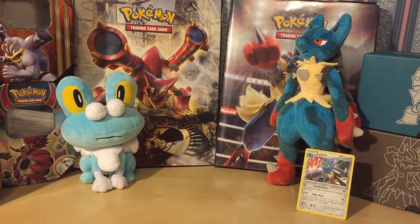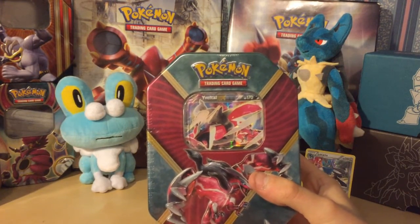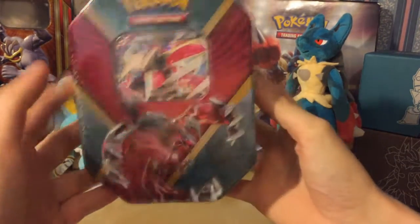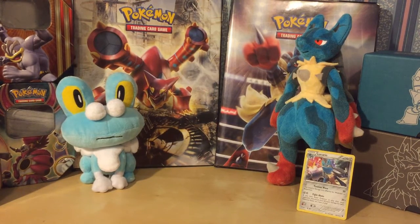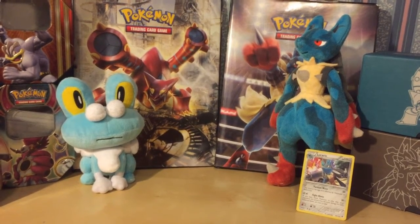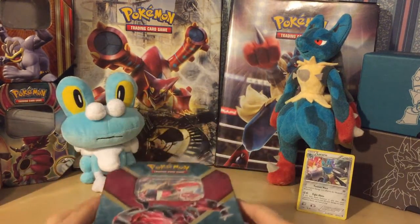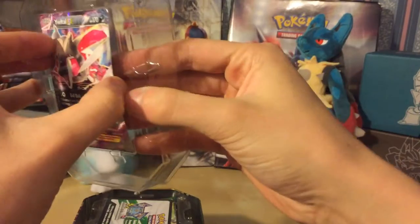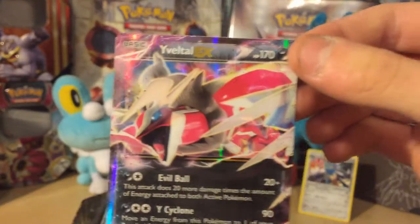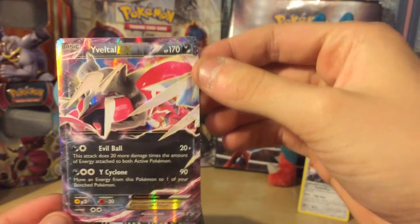As a contingency, in case we got nothing, I also purchased the Yveltal tin. I figured something might happen where we might not get anything, so I'm going to open this up. Pretty cool looking promo card as well — not as cool as the Xerneas, but I'm happy with that. There you are guys, there's a cheeky deck code.